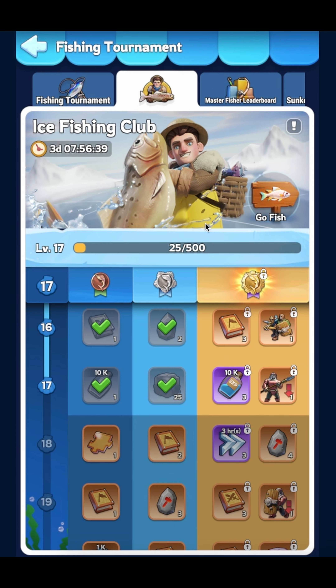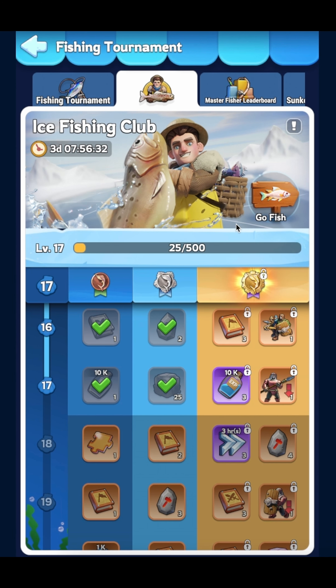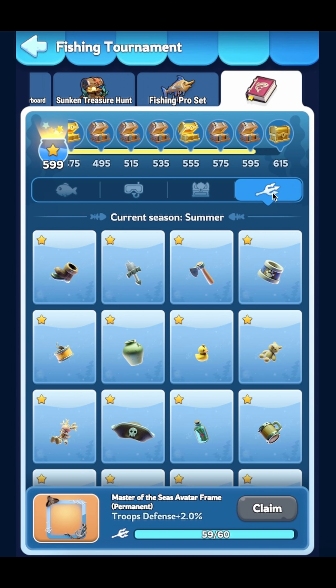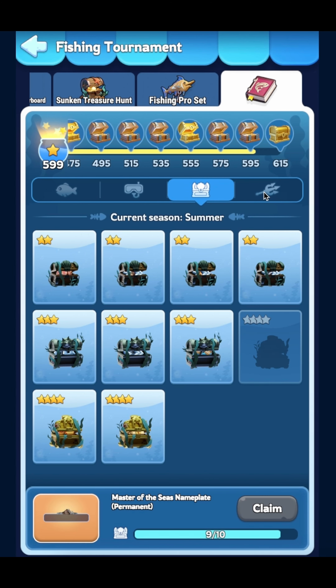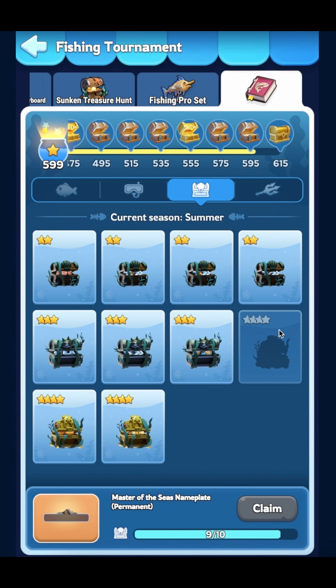If you're getting this event for the first time, I think it's worth getting the Fishing Pro and Fishing Master set to help give you a jump start on acquiring the city and march skins, as you can see here in the guide, along with the nameplate and the avatar frame. I only need just one more for the frame and the nameplate but I haven't had any luck so far.